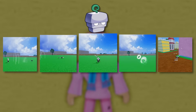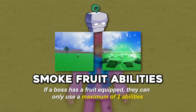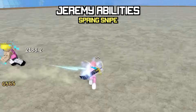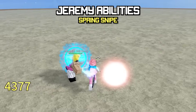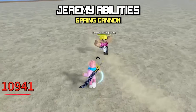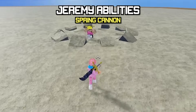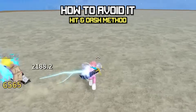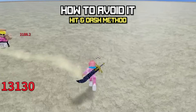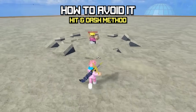Since he has the Spring Fruit, bosses in this game can only use a maximum of 2 abilities of a fruit, so Jeremy can only use 2. The first is Spring Snipe, where he dashes towards you and deals damage — just keep your distance. Then we got Spring Cannon, where he turns his legs into springs, jumps into the sky, and slams down. Use the hit and dash method: hit the NPC and dash backwards before they can damage you, to bait out and dodge his attacks.